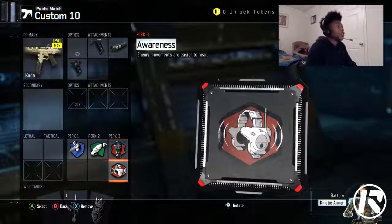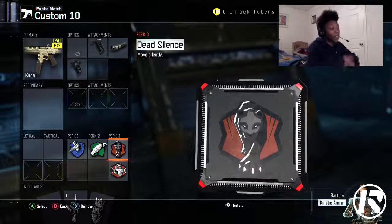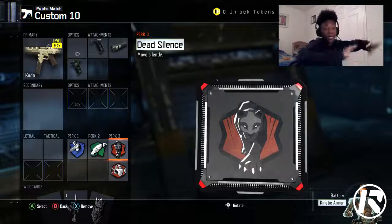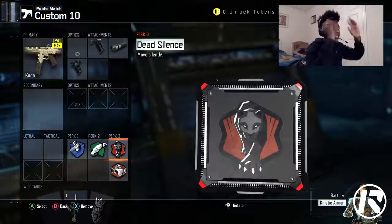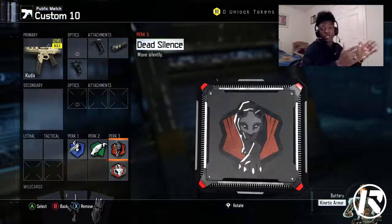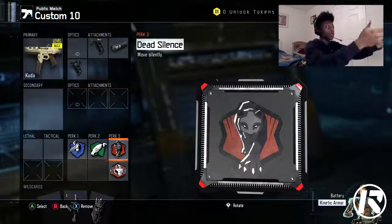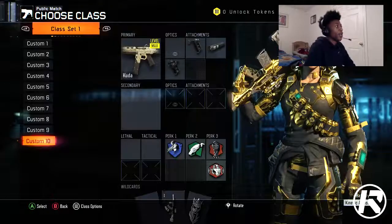For Perk 3 you want to have Dead Silence. With Dead Silence your footsteps are going to be completely silent, and Awareness lets you hear other people around you. This is a really good class for people who like to stay stealthy. This class will help you stay stealthy, get your killstreaks, and maybe even get a nuclear — you can try it out in free-for-all too.